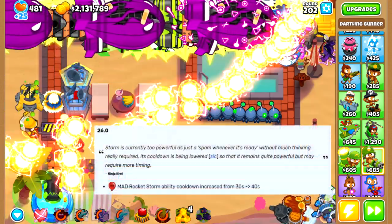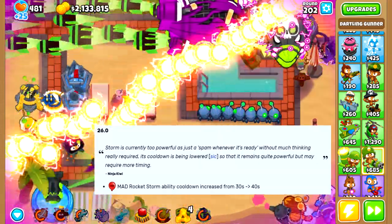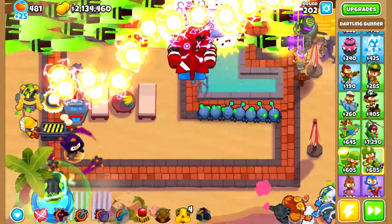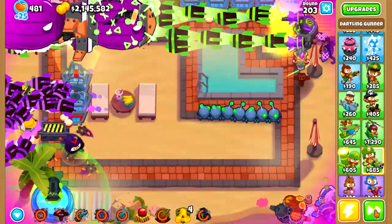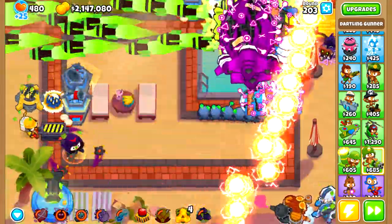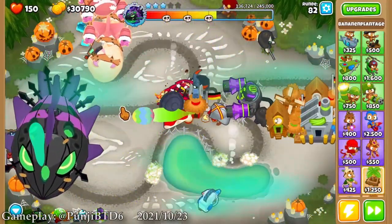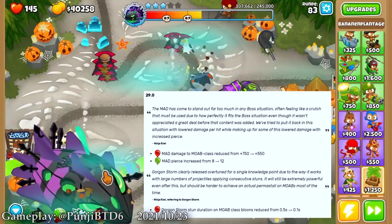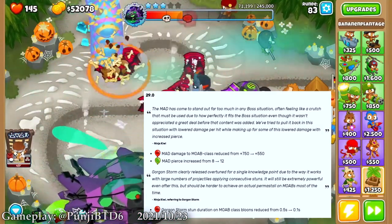All this meant you did not need a lot of attack speed for the ability to stun MOAB-class bloons to a halt, and due to the shorter cooldown and longer duration, this was very powerful. In Ninja Kiwi's own words, the Rocket Storm ability was too powerful as a 'just spam whenever it's ready' type. On any map with a lot of overlapping track or straight lines, you really did not need to micro the MAD — just set a permanent targeting, spam the ability whenever it's ready, and you would get more than your money's worth. This is why they decided to lower the damage from 750 to 550, to force players to use a variety of towers depending on the map instead of always defaulting to the MAD.